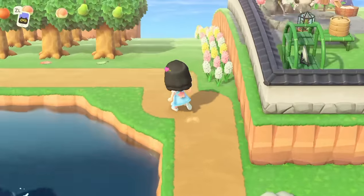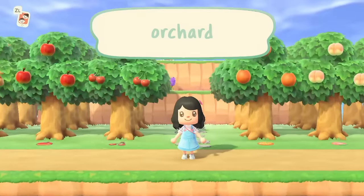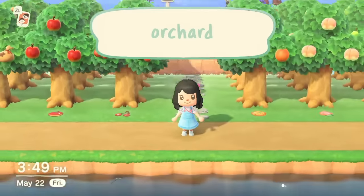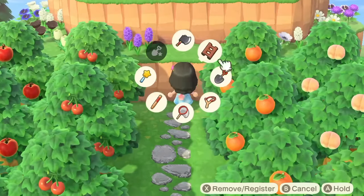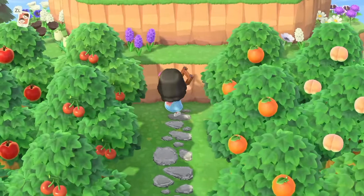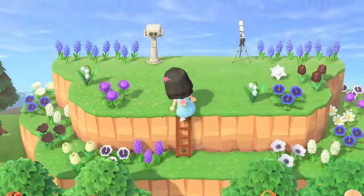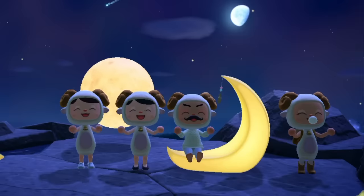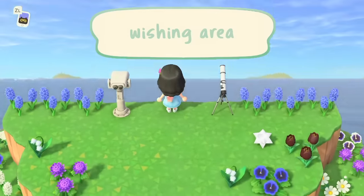Moving on up, we're going to make our way to my little orchard, which is organized alphabetically and has custom designs to mark the fruit because I'm just extra like that. And in between my orchard, there's a stone path that leads to my semi-private wishing area. I wanted to have a dedicated spot because one of my favorite things to do in this game is to have wishing parties with my friends, and this area looks quite nice at night.